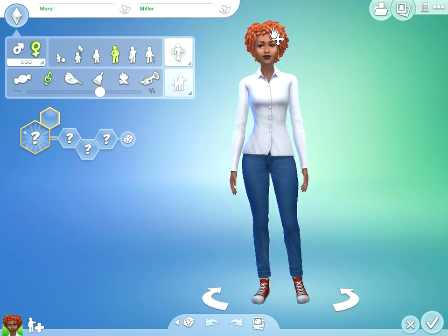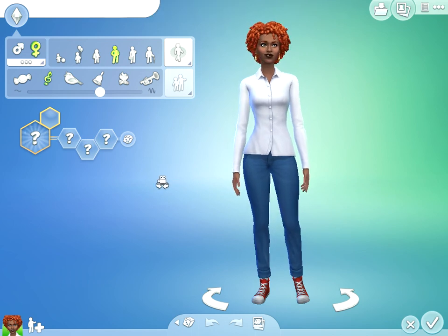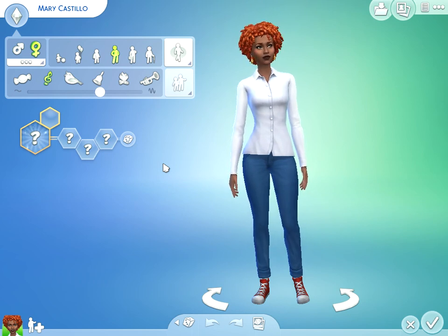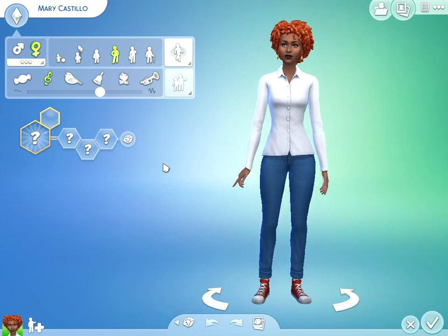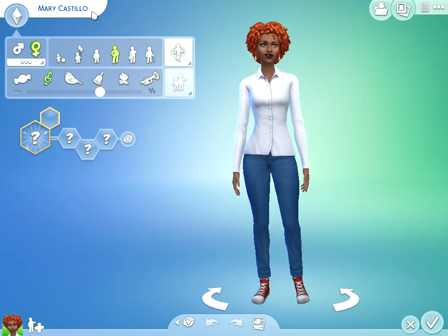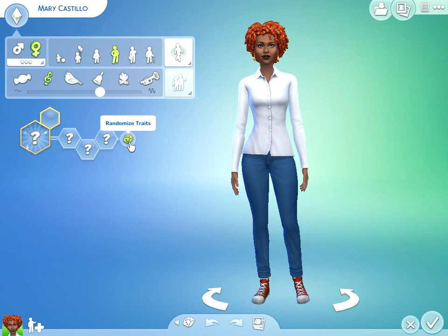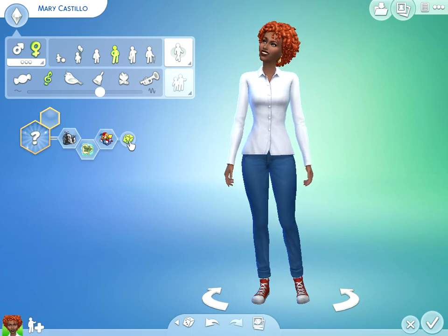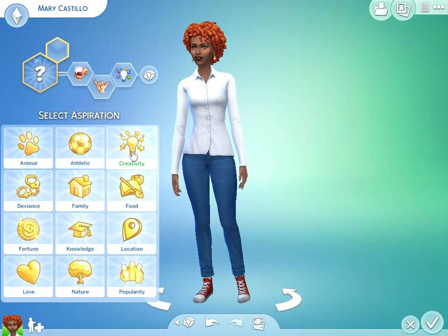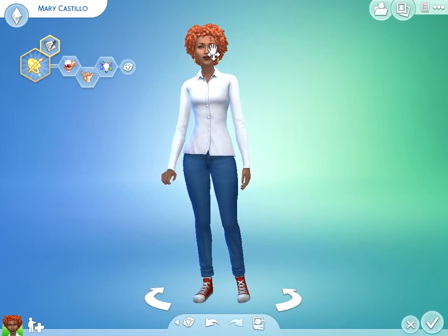Why do I feel like that's somebody's name already? I'm gonna randomize it again. Mary Castillo. I always get mixed up because it could be Castillo or Castillo. Never mind, I'm done trying to guess. I'm gonna randomize traits. She's a snob, a bro, and she's creative. So I'm going to make her an artist — a snobby artist. She's also a bro.